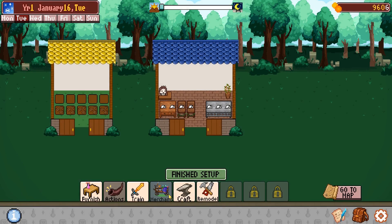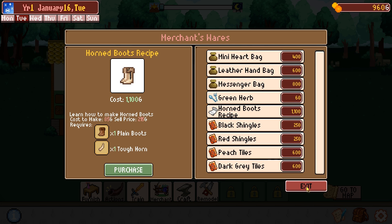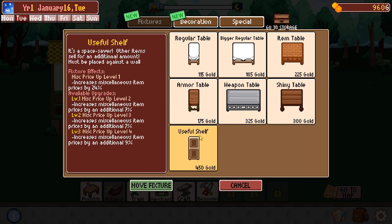Let's start another day. Go to the merchant - horn boot recipe, sell price 215. We have to sell 5 of these to make it worthwhile. I don't know if we can do that. Furnishing - we have a useful shelf, space saver, increasing miscellaneous item pricing.